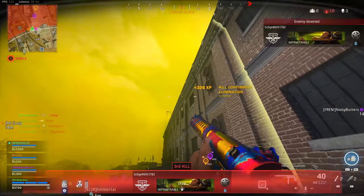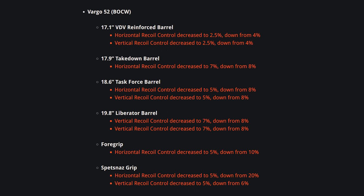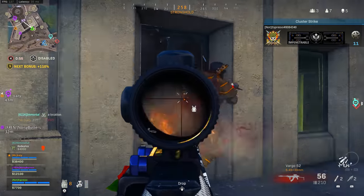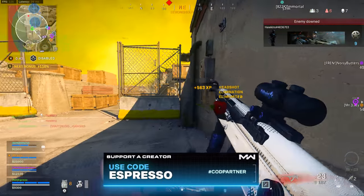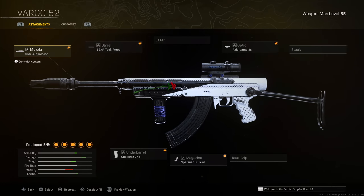The Vargo may fall slightly in the power rankings. Raven adjusted the Reinforced, Takedown, Task Force, and Liberator barrels plus the Foregrip and Spetsnaz grips, attempting to decrease recoil control. However, on paper nerfs don't change much — for controller players it may even be easier to control, as it seems the recoil pattern became more consistent. Build: GRU Suppressor, Task Force Barrel, Axle Arms 3x Optic, Spetsnaz Grip, and 60-round Magazine. Fun fact: the Ferro Fluid blueprint is currently bugged to show an unreleased Vargo 52 blueprint.